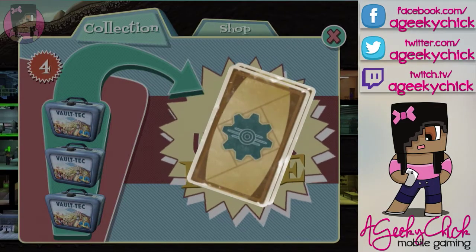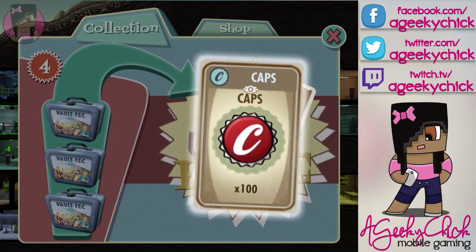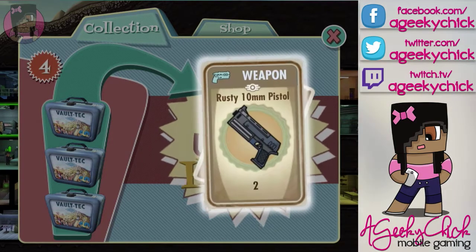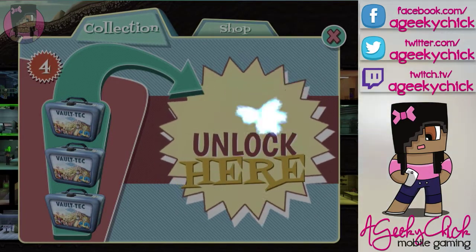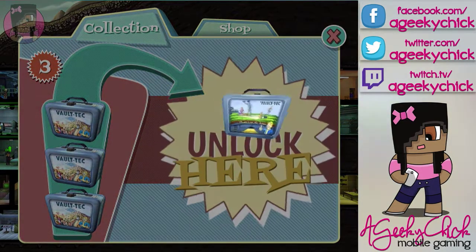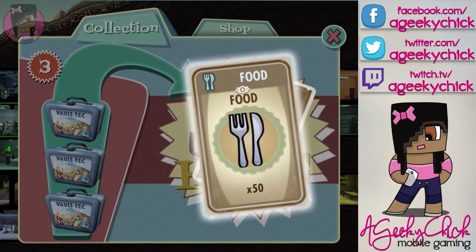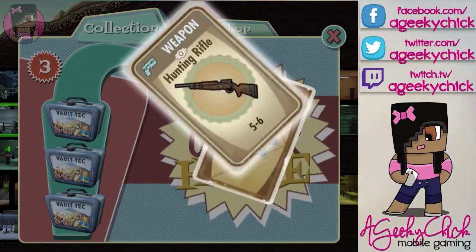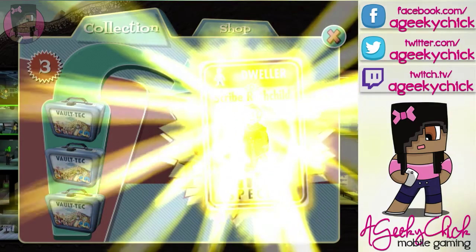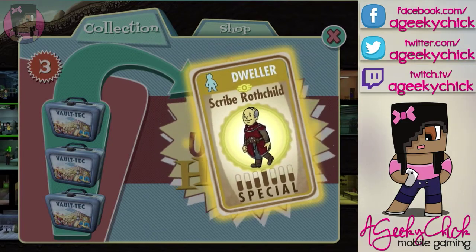We got one stimpack. A hundred caps. I'm not really super excited about the stimpacks because my medical bay or clinic does really well, so I'm never low on those. Rusty pistol — nice, it only does two damage though. And ooh, tuned laser pistol, seven to nine damage — that's nice. We got another hundred caps, fifty food, a hunting rifle — any weapon I'm always excited about. Weapons are usually kind of the hardest thing to get; the only other way to get them is through exploring. Ooh, we got Scribe Rothschild! He's a nice dweller — his charisma is really high so I'll probably put him in the radio station.